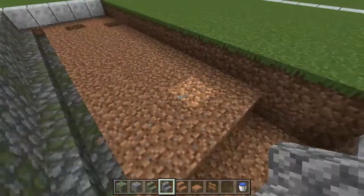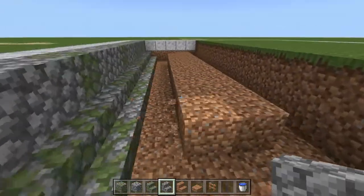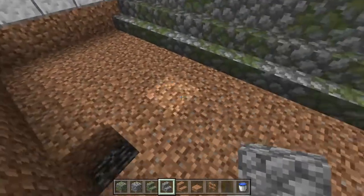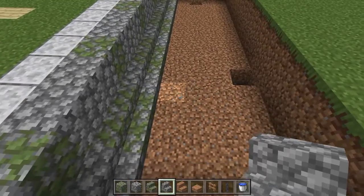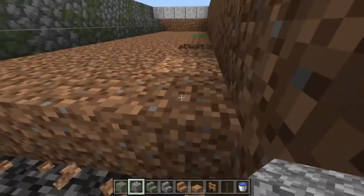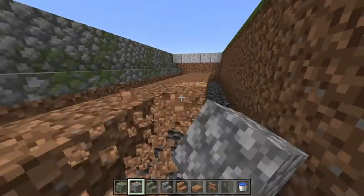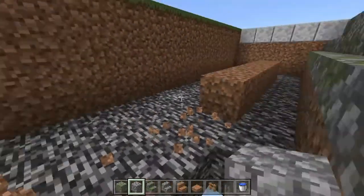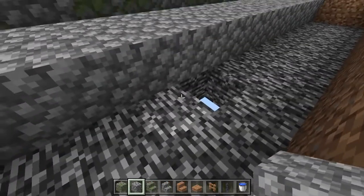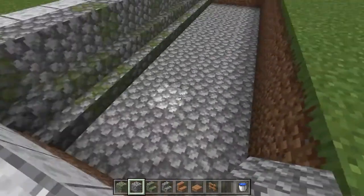I'll let you in on a little secret: I've built this bridge about three times already today because I messed up every single time. This time it won't be happening. Next, take your cobblestone and line the floor of the entire stream with cobble — knock out all the dirt and replace it. If you want to use gravel feel free, but cobble matches the rest. Cover up any void so no fish fall into the abyss.